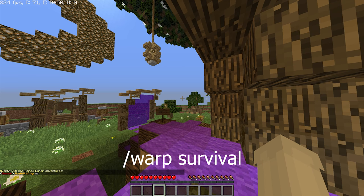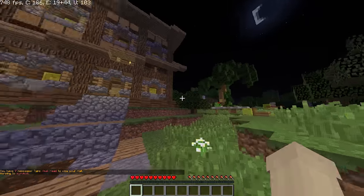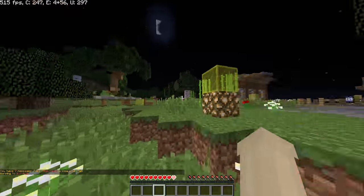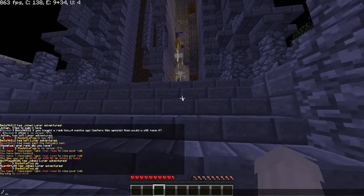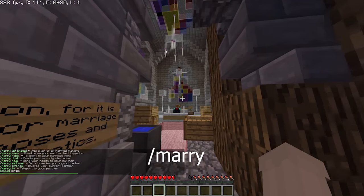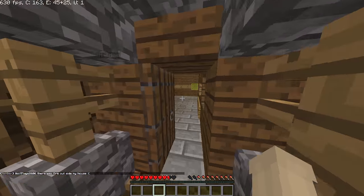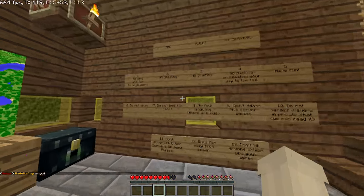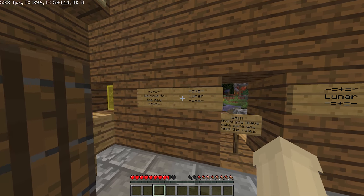There is warp survival, which we've had for a while, and it looks like this. Basically in this world you can go play with all your friends. There is also a church where you can do slash marry — this is not meant to be against anyone's religion, it's just for fun. There's a barn, there's a little spawn shop, there are rules inside, there's a map, and basically that's Lunar's first survival world.